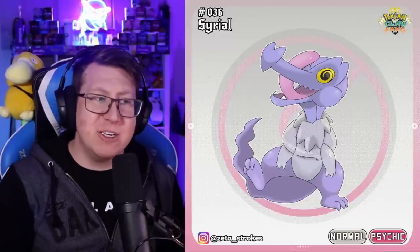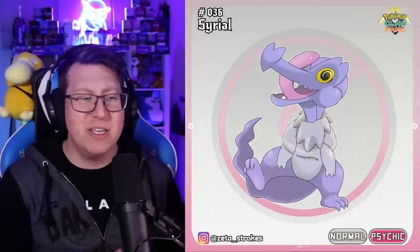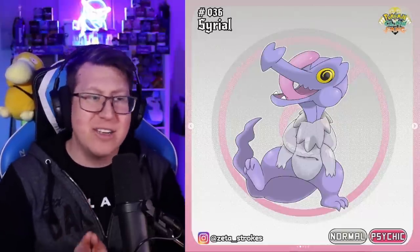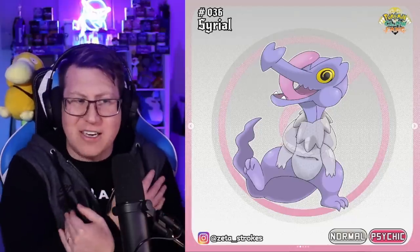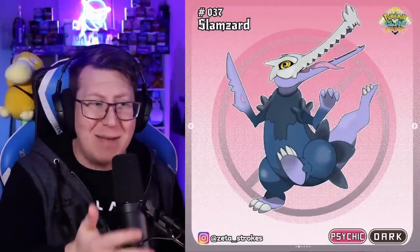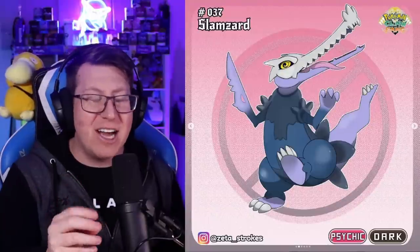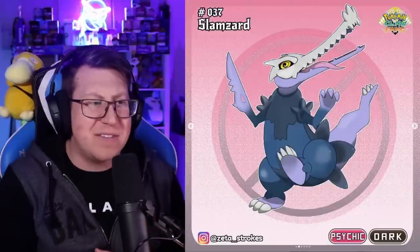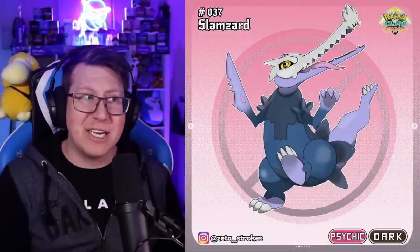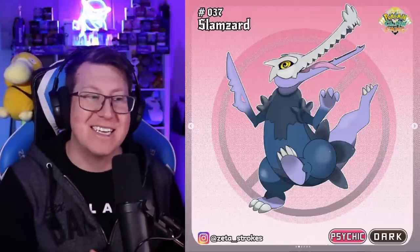Next is a Pokemon called Serial, which is a crocodile but also has what looks like shed skin around it. This is a normal and psychic type Pokemon — the Pokemon looks kind of crazy, with a very wild eye. The skin around it almost looks like a straitjacket because it's kind of tied up. It evolves into Slamzart, which definitely looks like a serial killer: one arm is a massive knife, that crazy eye has got even crazier, and it's got a skull on its head. The name Slamzart combines Slash, Michael Myers, and Lizard together.